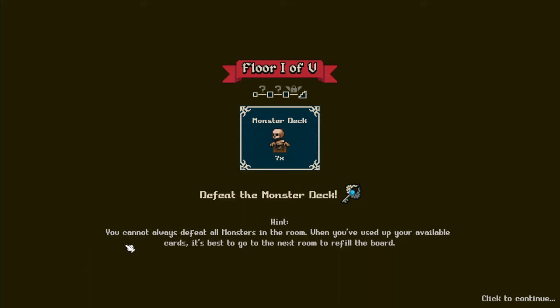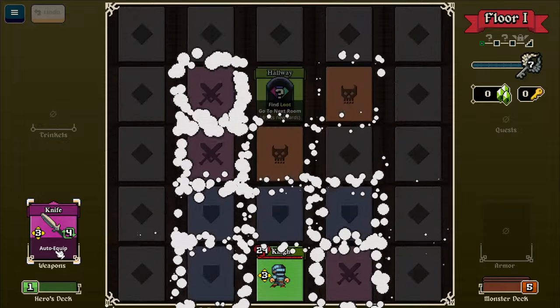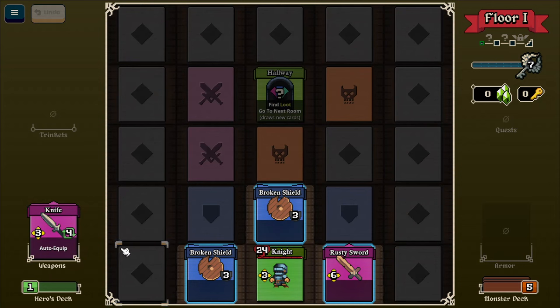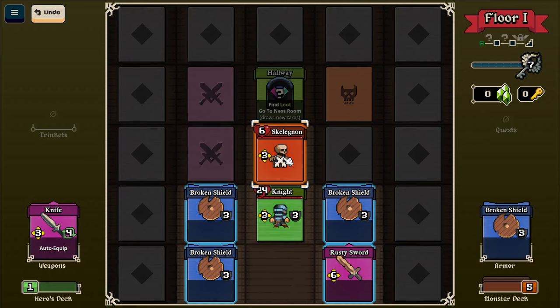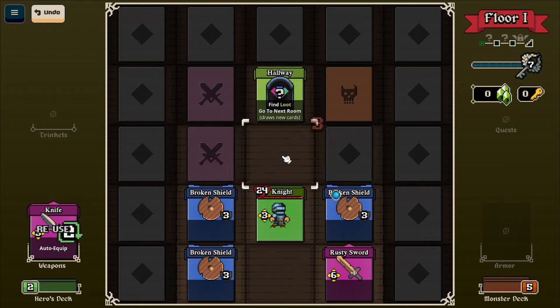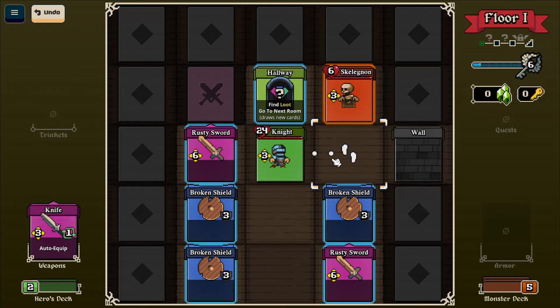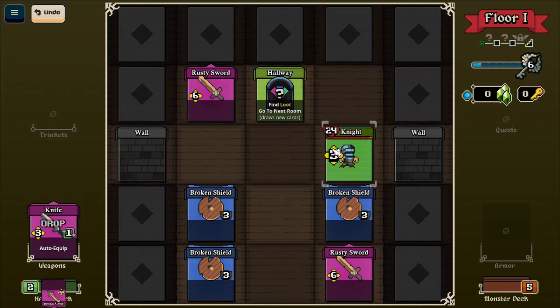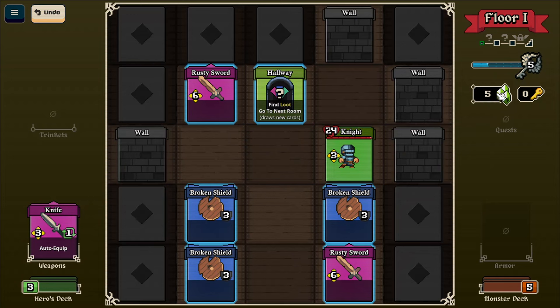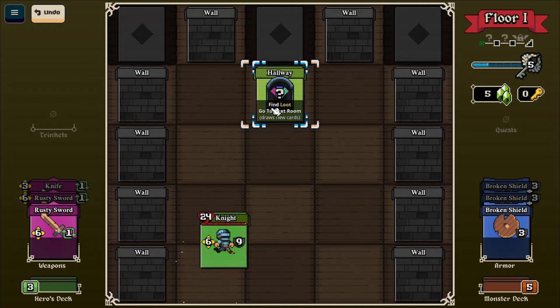Monster deck - seven skeletons. You cannot always defeat all monsters in the room. When you've used up your available cards, it's best to go to the next room to refill the board. I'll start with this knife. Pick up my shield. Find loot to go to the next room. I'll take that out with the rusty sword. Cards left over add to this currency, whatever that is. Can take them all.